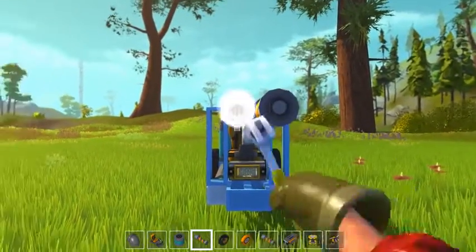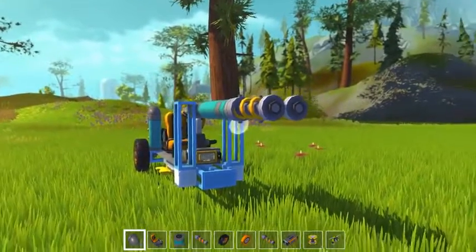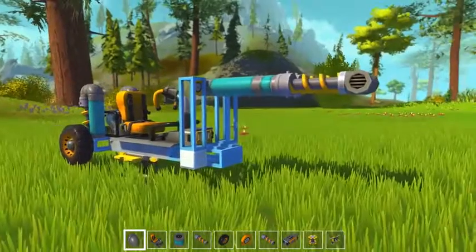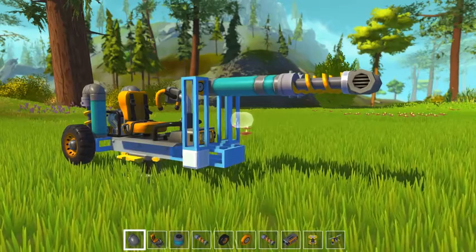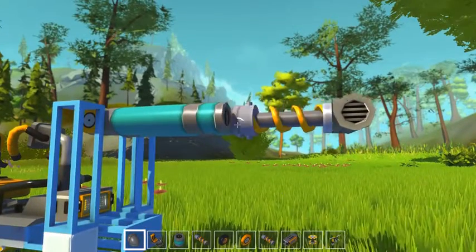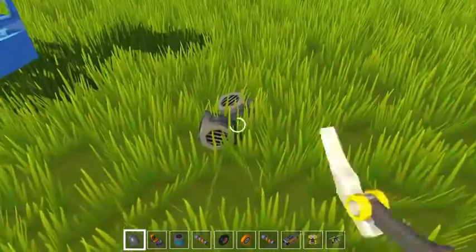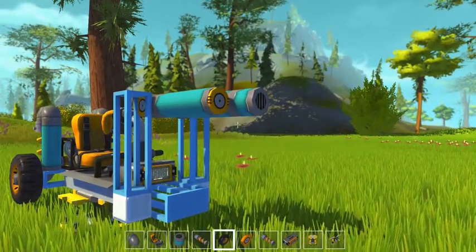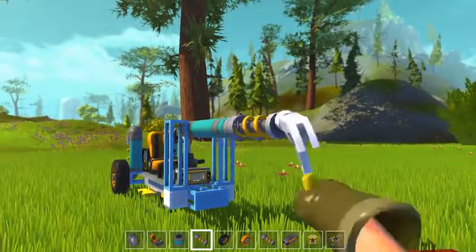I wonder how close I'm going to be to the ground here. I need a way to turn it too, so let's go ahead and stick these here and find that little bit smaller bar. There's the smaller bar — we'll need to connect these to the bottom. Now back to the suspension, and we're going to go ahead and put the wheels. I'm going to do a double wheel here in the front.